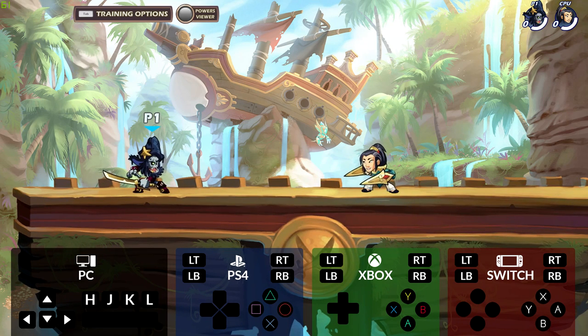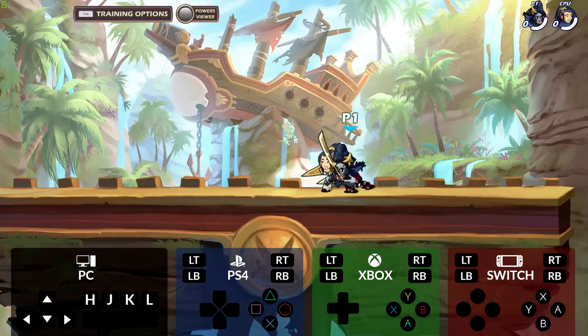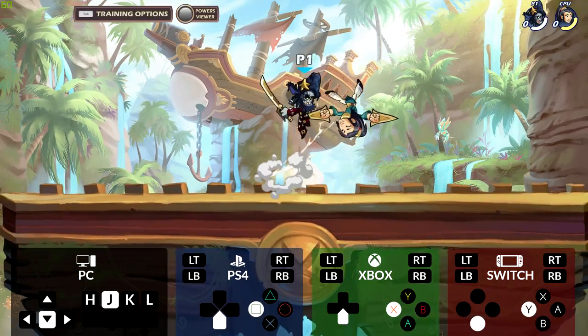Even though you can only spot dodge on the ground, it's the only dodge that carries momentum with it. So if you dash and press dodge right afterwards, you'll slide while maintaining your dodge. This can be extremely valuable for giving you invincibility frames while approaching your opponent.